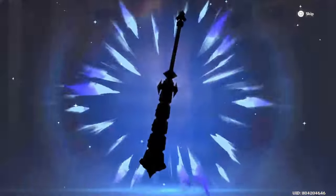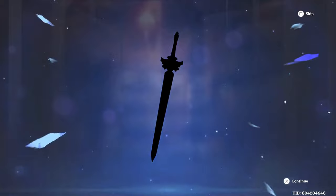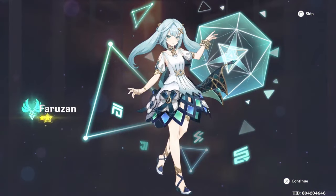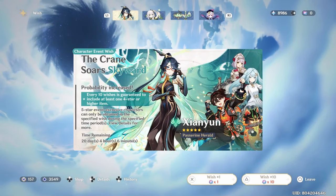Can we get one Farazan though? I'm also pulling on this banner for Farazan constellations, because my Wanderer needs them. Three-star, three-star, three-star — come on. Hey! Okay there we go, at the very, very end. That's our C2 Farazan. I'll take that. One Farazan — four more to go before I C6 her.